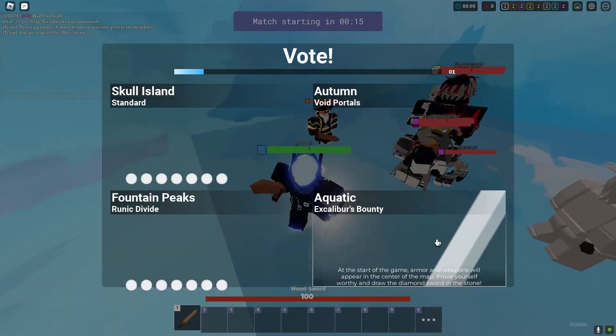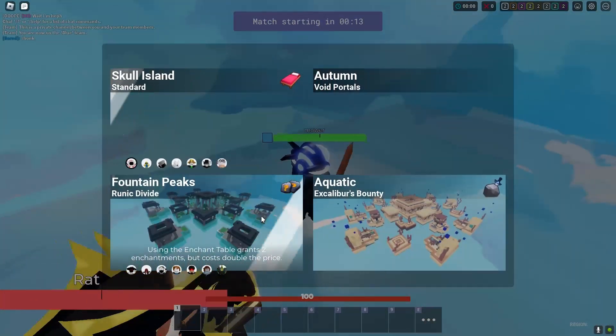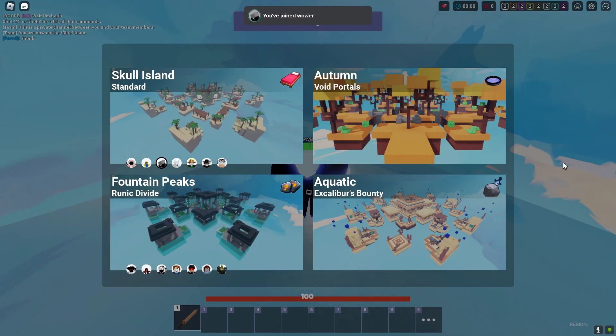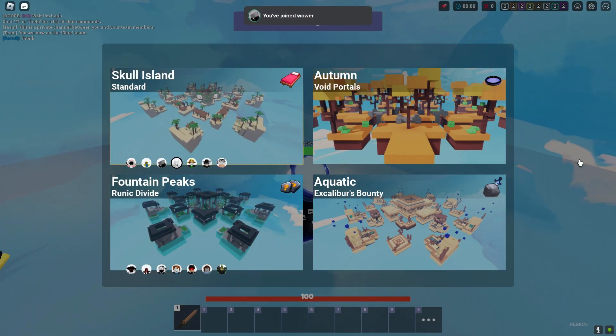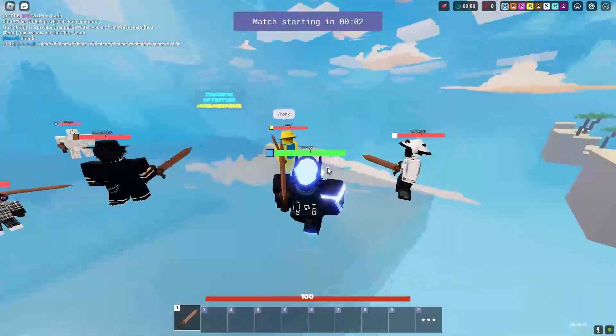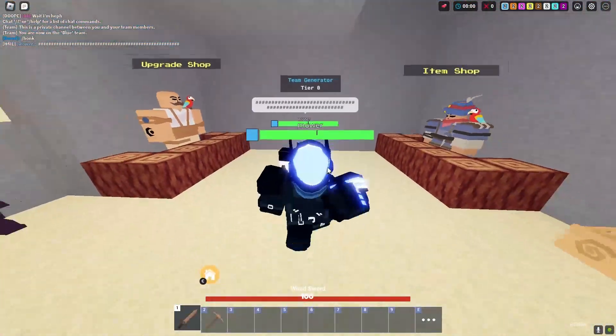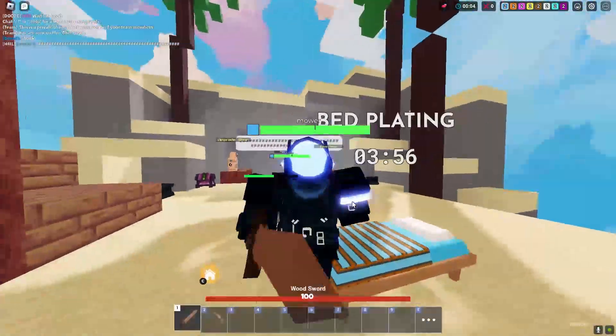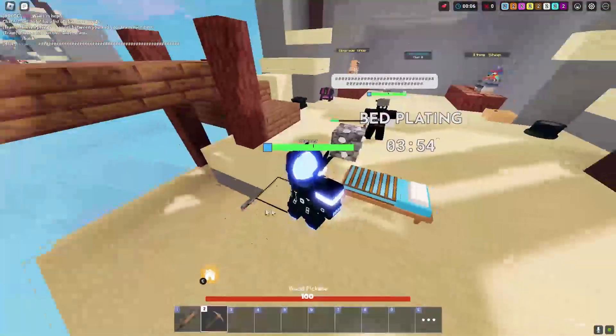All right, what is it gonna land on? I hope it lands on Skull Island. Yes! I'll take Skull Island. We look pretty cool - we're like an astronaut. This is probably the coolest skin I've seen in Bedwars, like holy, this is dripped out. Your helmet's like glowing, it's pretty cool.